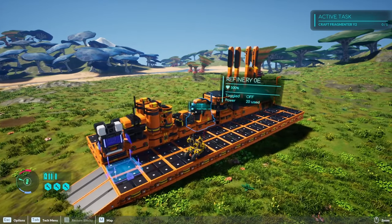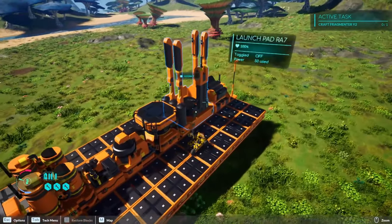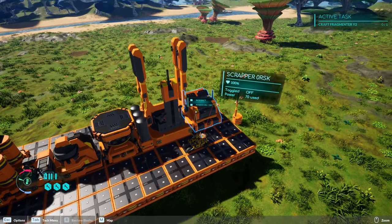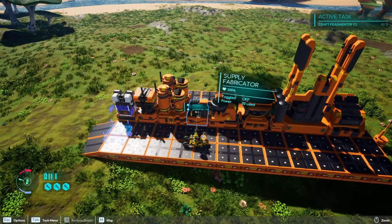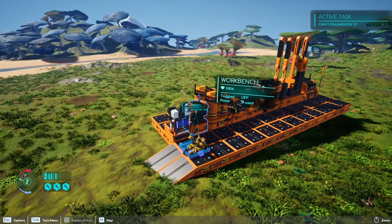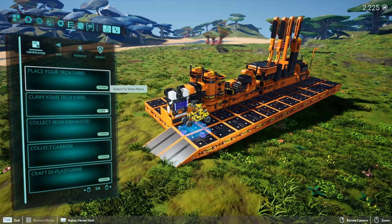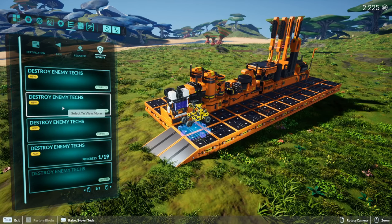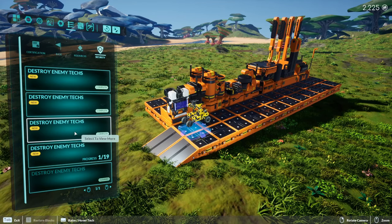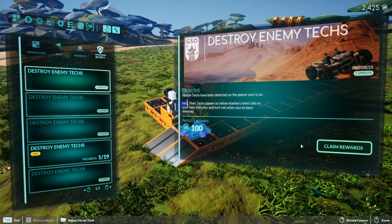Hey everybody, this is Glider Cat and it's time to play. We are back in Terra Tech Worlds. Between episodes I did some grinding, both literally and figuratively. I placed down one new building - the scrapper - and we'll see how that works in a minute. I had to build it because my inventory was getting so full I needed to start scrapping things down. We have some unclaimed rewards - let's go get those. I also fought some enemies, some on purpose, some unavoidably.